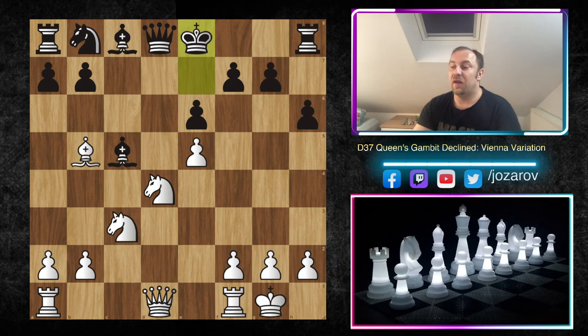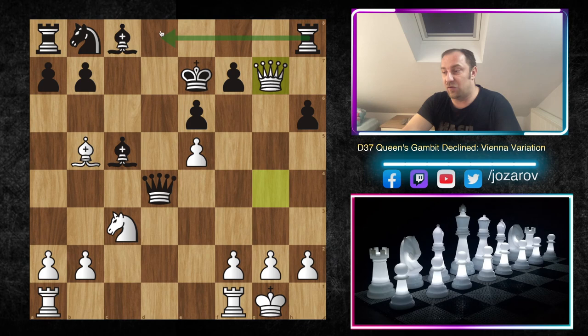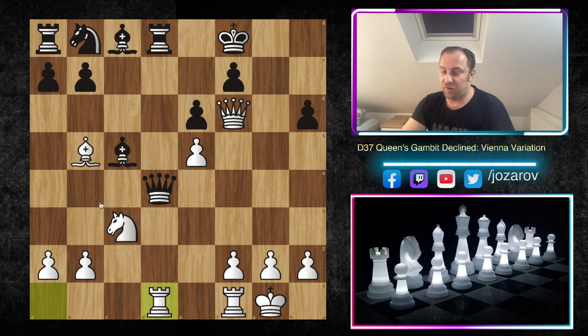In this game, after Bb5, Ke7 was played — black realized something was wrong and tried to secure the king. But now Qg4 is actually working. This is the trap: after Qg4, whatever you play — say Qd4 giving up the knight — Qg7 follows. The problem is the rook has no good squares. If the rook goes to f8, you get checkmated with Qf6 because the bishop covers the diagonal against the king. If you try Rd8, again Qf6, Kf8, and Rd1 — everything is well protected and the rook on the d-file will be lost.